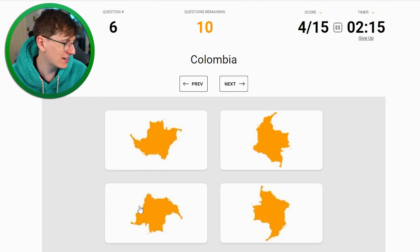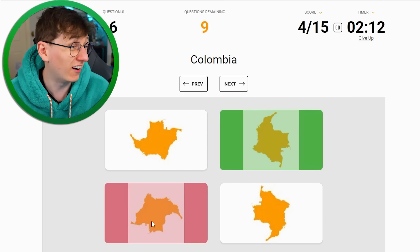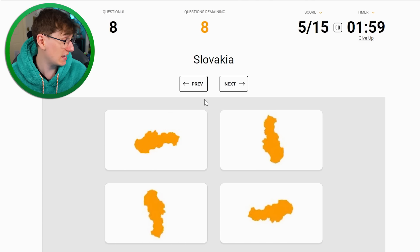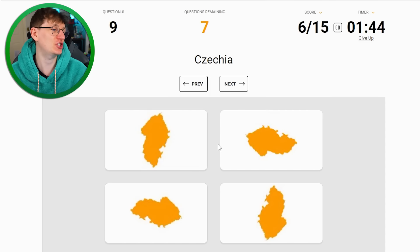Colombia - it's weird how some are just in your head and some you can work out and then some you just have no clue on. Colombia I think I can work out from the shape of South America. I'm gonna go with that one - totally wrong, so wrong. Romania - that's easy, it's another one that looks like a fish. Slovakia - I said confidently I knew all the ones in Europe, and I'm a bit stuck. I think it's that one. It is Czechia.